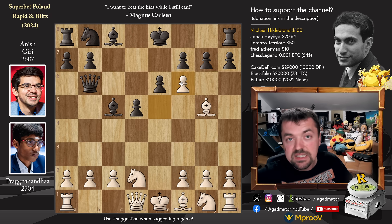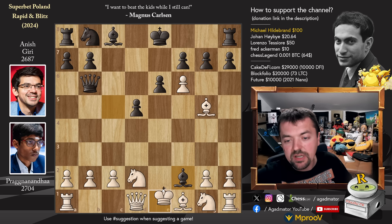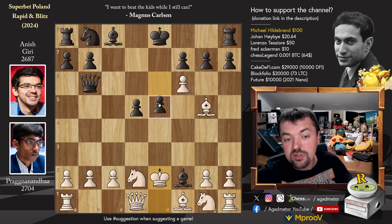E captures on f6 — Praggnanandhaa wins a piece — and bishop captures on f2 check. King to e2, and now just pawn to e5. If you look at this, it really looks like an unknown player versus Paul Morphy, where Morphy will very soon crush the white king here. But let's see what happens.